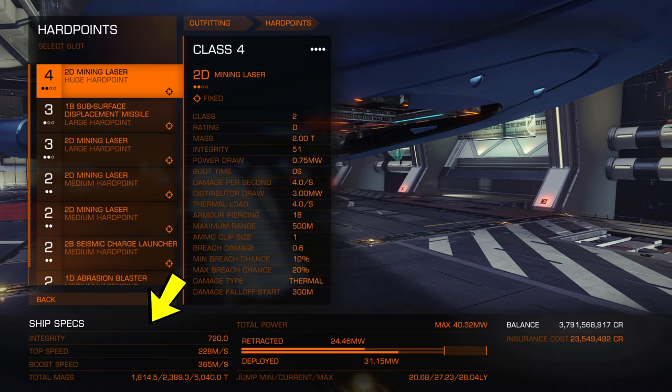At the very bottom of the screen you will see your ship specs — these are important for nitty-gritty builds where you want the most speed or boost speed. Next to that you have your power draw. This part is really important. You have retracted and deployed. Note that above that, to the right, you will see maximum megawatts, and on the bars themselves you will see a cutoff line indicating whether you're within your maximum power limit. If you're not, it will show red.